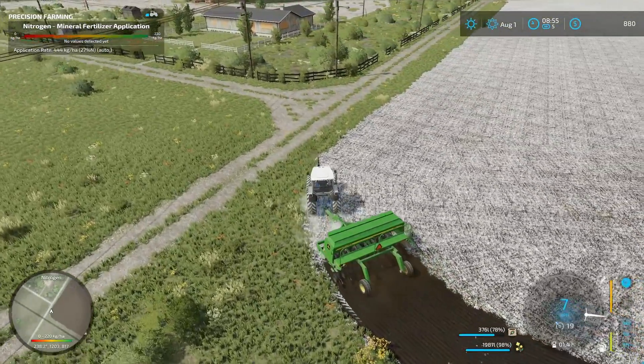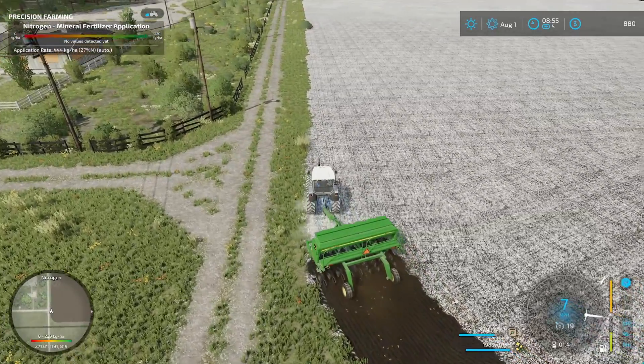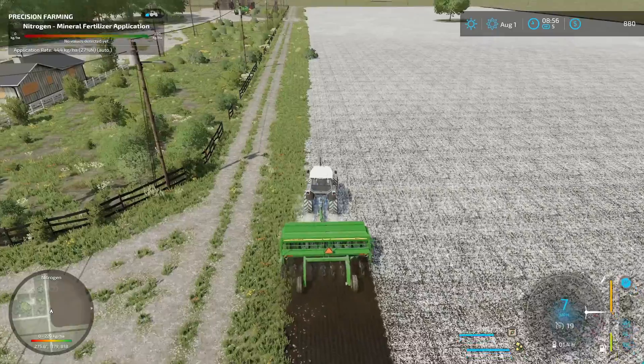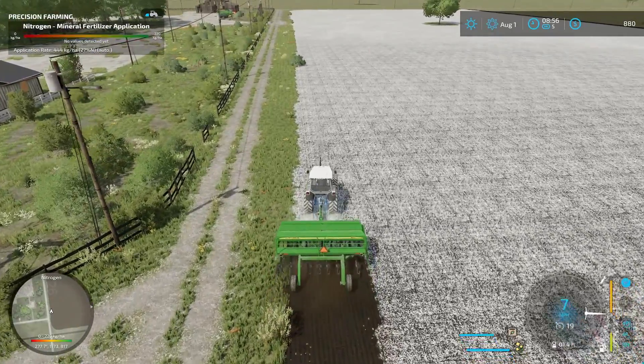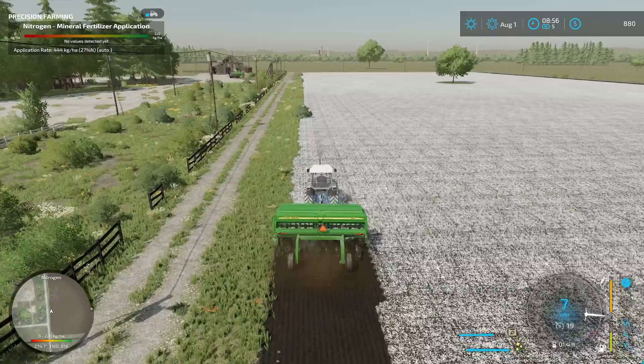We're going to throw canola down in this field. I'm not too concerned if I miss little bits and pieces on the edges - I'm trying to overlap into the grass a little bit just to make sure I get it all, but we'll be all right.